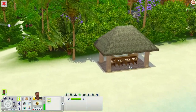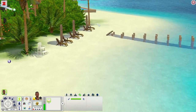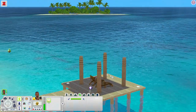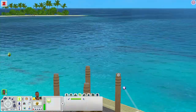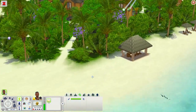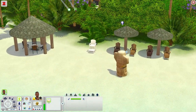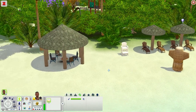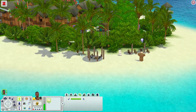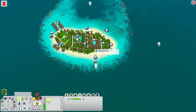Out here on the beach you have a self-serving bar, a lifeguard stand, plenty of lounge spots, and a nice pier where sims can just chill and take in the view. There's also more ocean and beach with another lifeguard stand, and under a shelter there's a fire pit where you can roast food and relax — really cool.